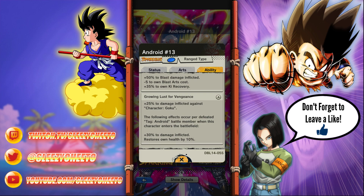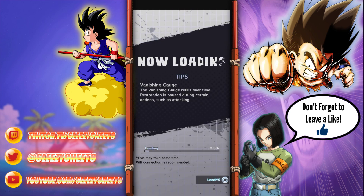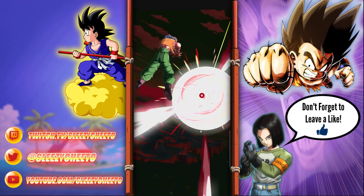When he's in standby, Growing Lust for Vengeance: plus 25% against Goku - does more damage to Goku. The following effects occur per defeated android ally tag: plus 30% damage inflicted, restores own health by 10%. So every time we lose an android, we get 30% more damage inflicted plus 10% HP recovery. He's pretty solid - he's probably what the android team needed to round it all out and be a really strong contender.